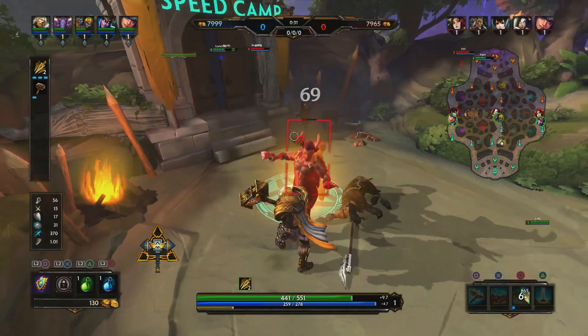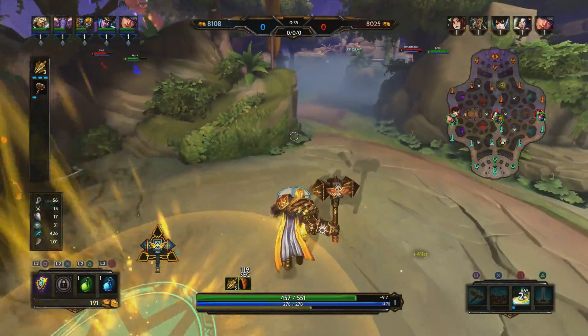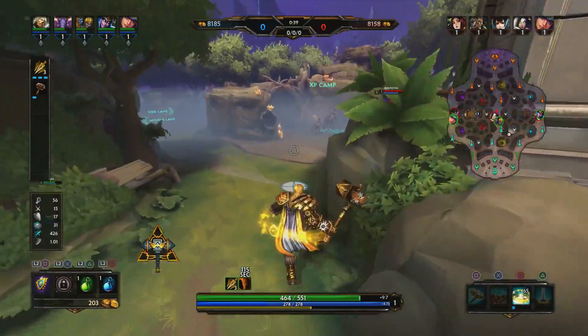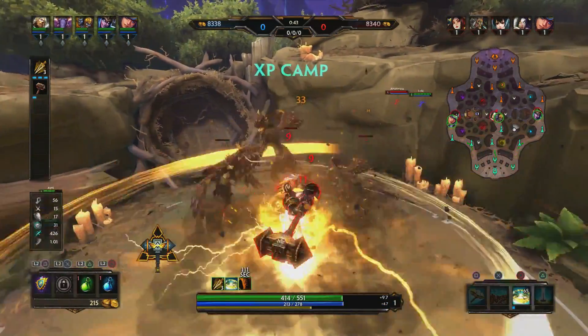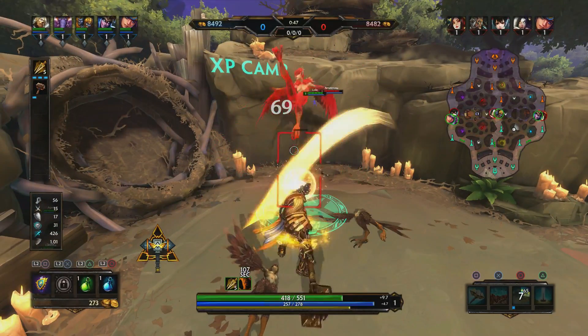Thor's big damage ability is Berserker Barrage. Thor spins his hammer around him, dealing damage every 0.4 seconds. Thor is immune to knock ups for this duration. It lasts for two seconds, so it's a lot of ticks of damage. And it scales 45%, so it is a big damage ability.